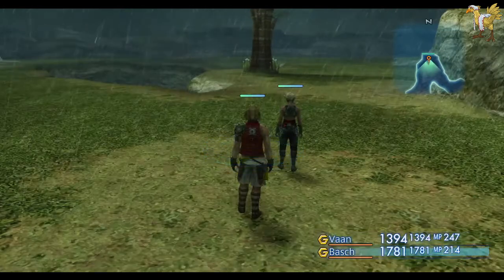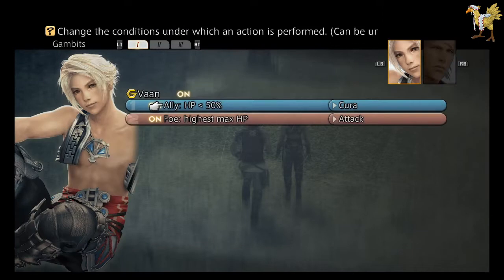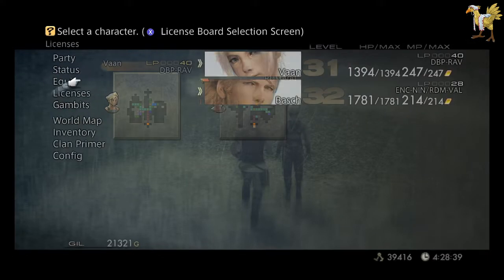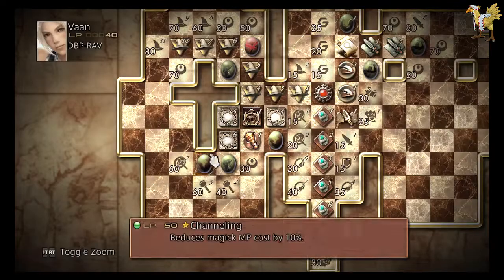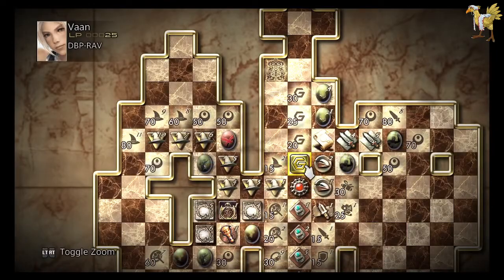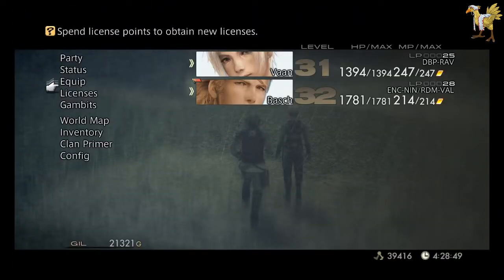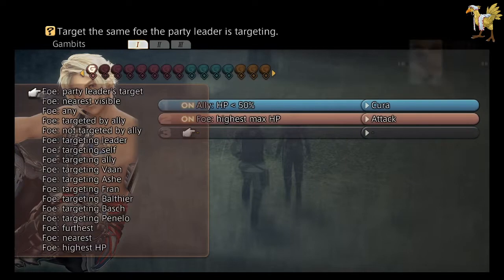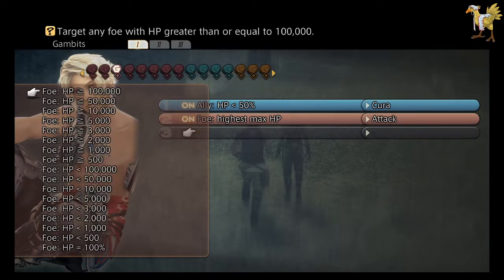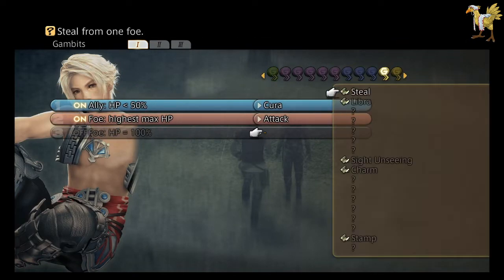I'm going to quickly change Barsh whilst I remember — I'm going to give you an extra Gambit slot. I'm going to set up a Gambit on Vaan for stealing. Foes, HP 100%, and get that steal. The reason is that there is the Sky Pirate Den achievement for stealing off enemies 50 times.